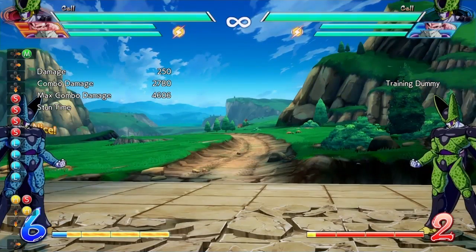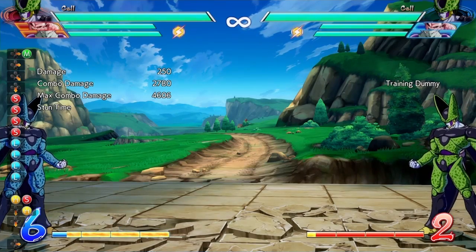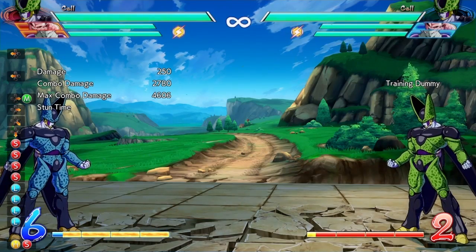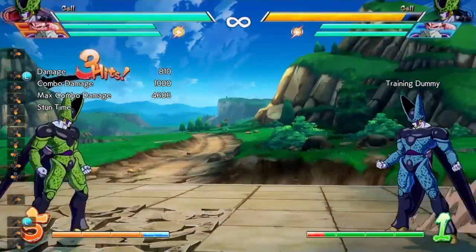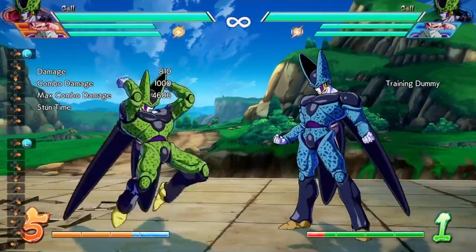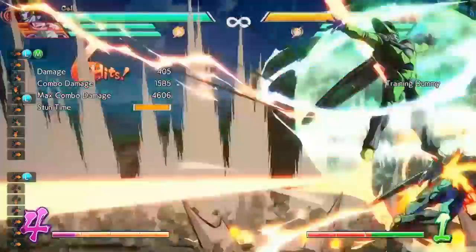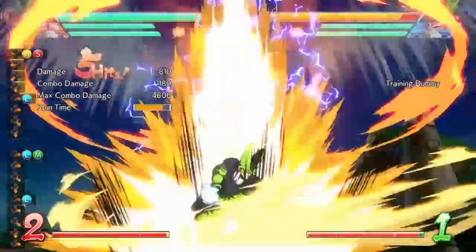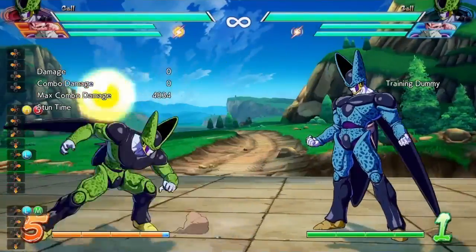However, I think they made a nerf here where you can no longer get mid-screen sliding knockdown combos like you could before — that's a pretty big deal. They also adjusted some launch and smash properties on his core circle forward series. The light version now causes an OTG state where you're able to cancel right into your super, which wasn't really the case before — so that's a buff.